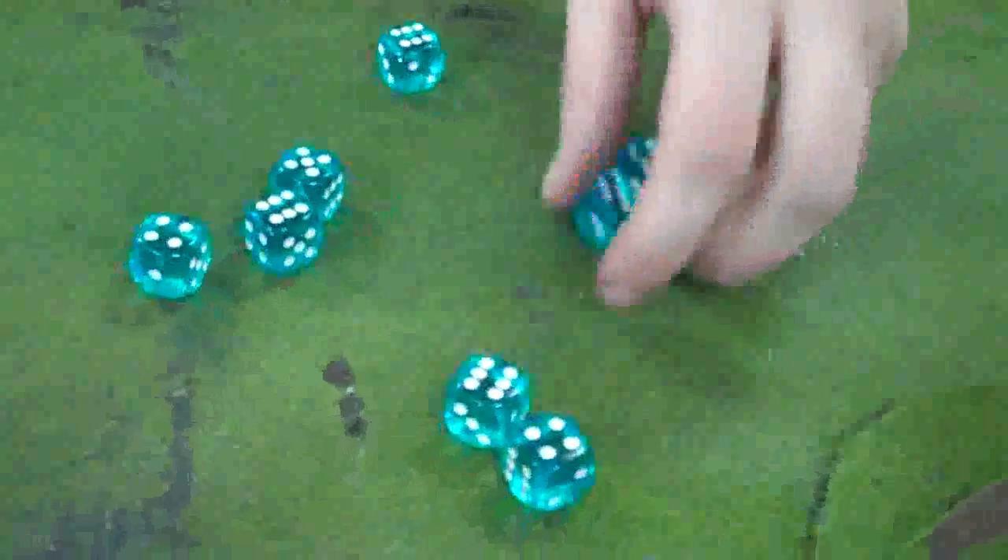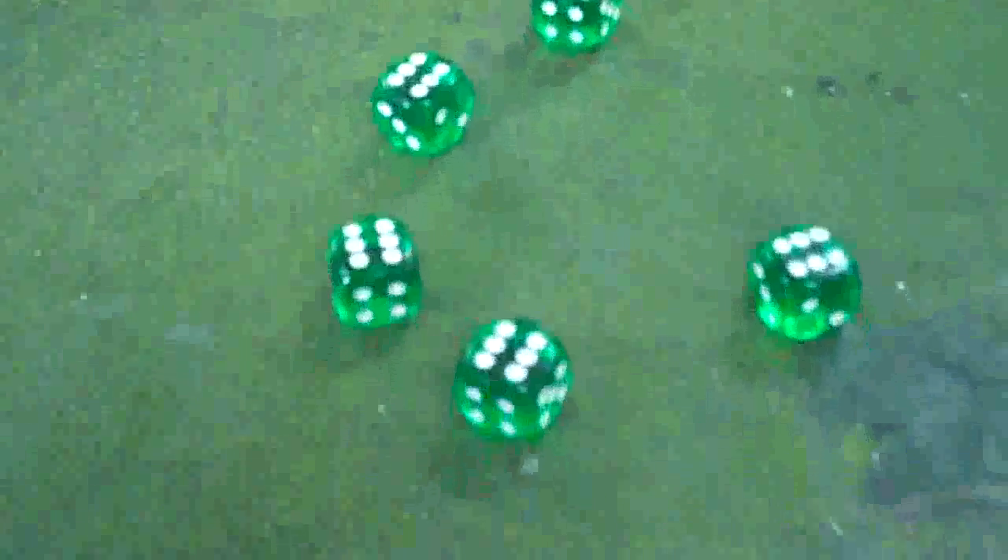Eight wounds at strength five against the Mournfangs. They need fives to save and then sixes for ward saves. Mason rolls six sixes on the armor saves — that is ridiculous! He makes one ward save too. So after two Organ Guns firing, only one Mournfang dies. I'll take it — better than nothing. Six sixes! Wow.